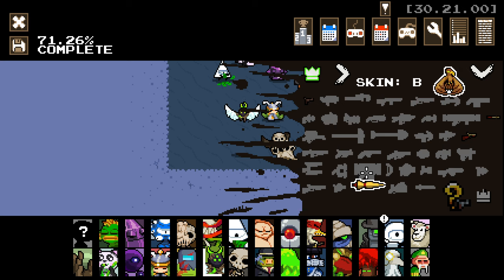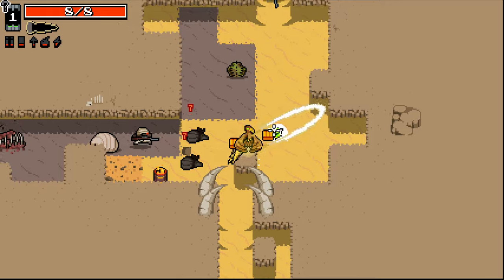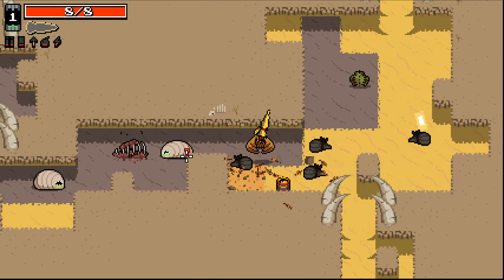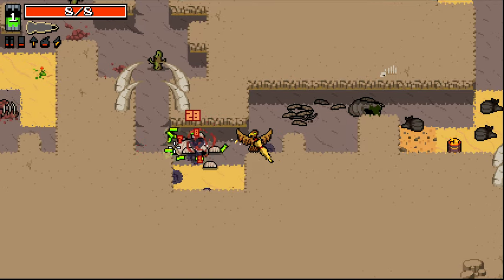Hello everybody and welcome back to Nuke Throne Ultra. Jumping in again, this time we're going in as good old Angel. Unfortunately we do not have the crowns unlocked yet, so we're gonna have to go and do that. We do start as good old bird here, and to get our secret ultra this time around we just have to do one thing: reduce our max HP.